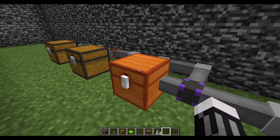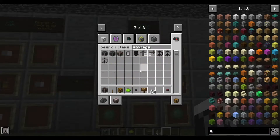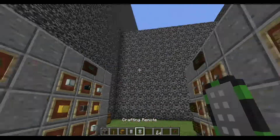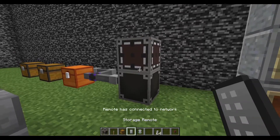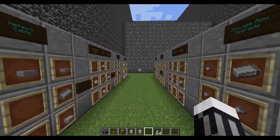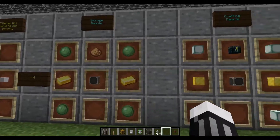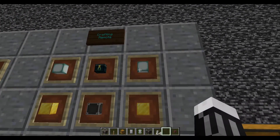There's also a storage remote and a crafting remote. If you shift right-click your storage network root with either of these, they'll connect to your storage and give you wireless inventory or wireless crafting access. The storage remote takes a storage network root, some gold, slime balls, and glowstone dust. The crafting remote is more expensive — it requires prismarine lanterns, gold blocks, an ender chest, and a storage network root.